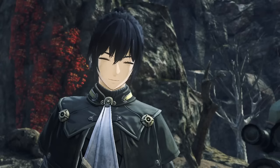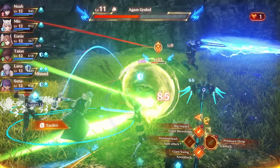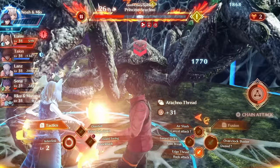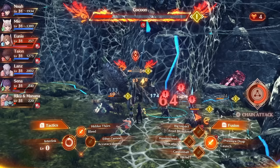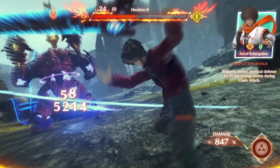While this is the third entry in the mainline series, Monolith Soft have carefully designed the story to be as accessible to anyone as possible. Throughout the story you'll explore the world of Aionios, meeting new characters and battling ferocious and unique monsters. Each character possesses a multitude of attacks and you can freely switch between them at any time. You can even interlink two characters to execute unique abilities as a stronger entity. This game introduces classes to the series, allowing you to customize and borrow abilities from other characters, including heroes. And yes, there can be up to seven characters fighting at the same time, which can get a bit chaotic.